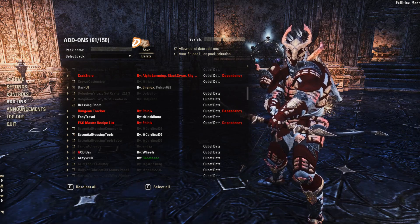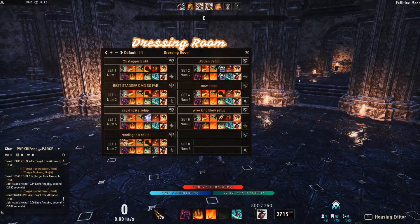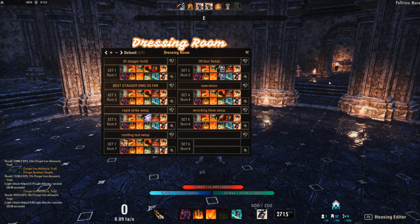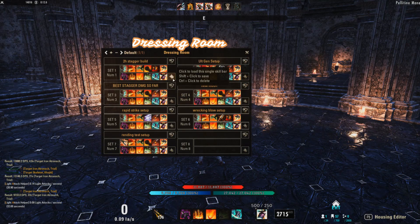The next add-on is Dressing Room. It's really important to have add-ons such as Dressing Room or Alpha Gear — it lets you save different settings to switch between. The main reason I like it for this purpose is to have an alt ult-gen setup that I can swap to in between parses, and I'll go over that setup in just a bit.